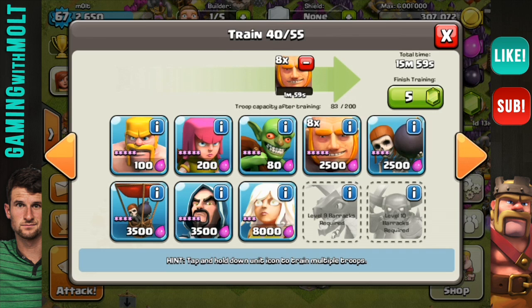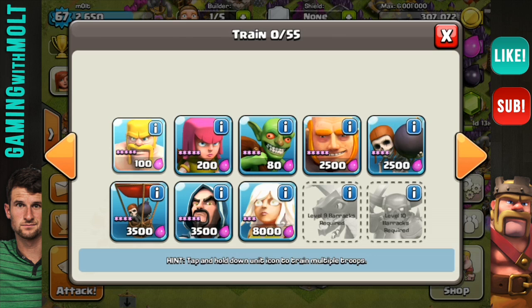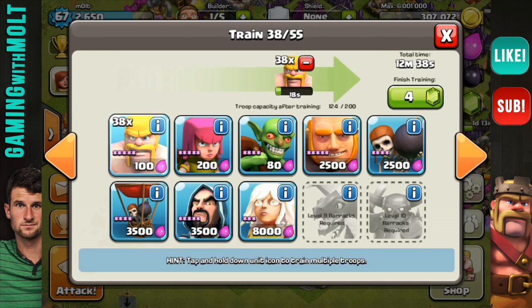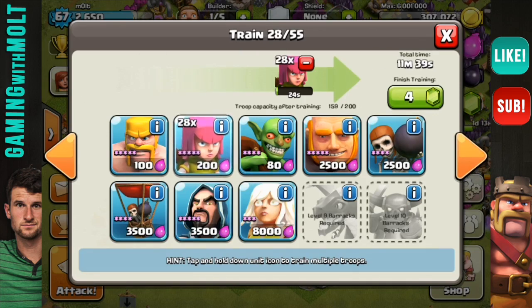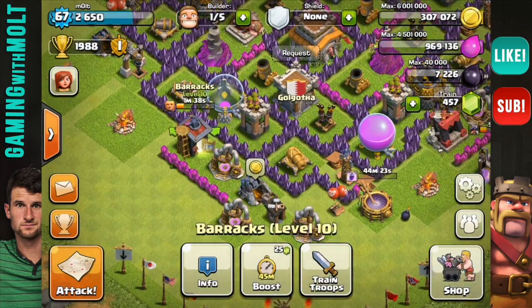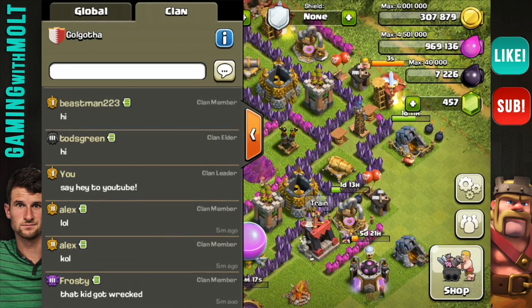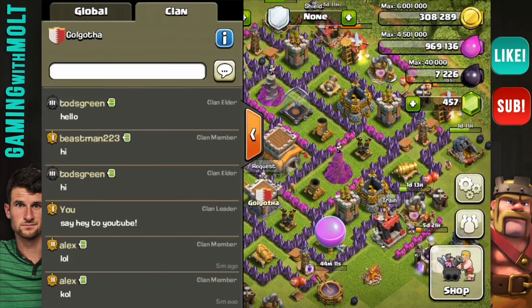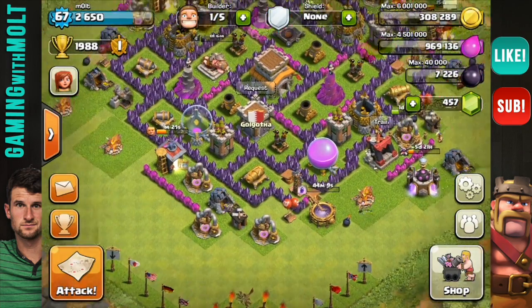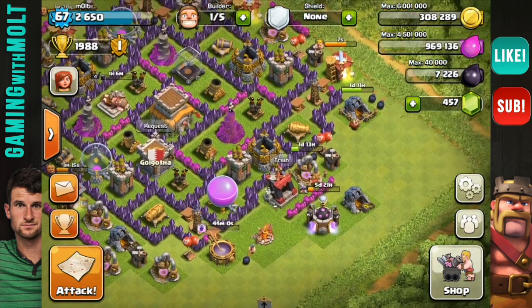The new army is eight wall breakers, about 45-50 barbarians, and 55 archers — I love archers, favorite troop for sure, but I'm messing around with that. Let's see who said hey — Todd's Green says hey, so does Beastman223. Looks like a couple of guys are on saying hey. As always, guys, thank you so much for supporting me and subscribing.